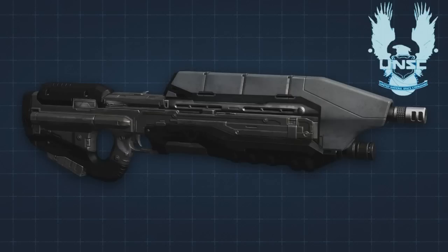The Assault Rifle currently has 2 possible weapon skins. The Predator skin, which is unlocked by reaching Pathfinder level 5, and the Prime skin, which is available with the purchase of the Wargames Map Pass.